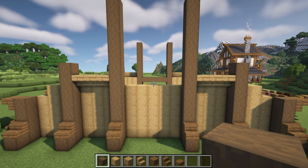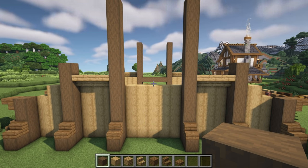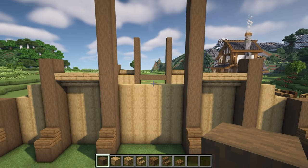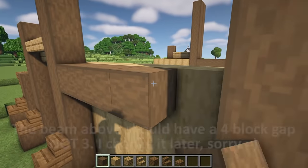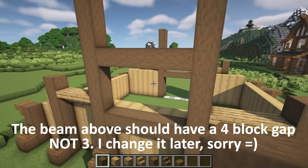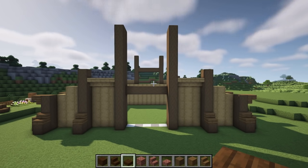At the back of the build we're going to add a beam using dark oak wood and place that on the fifth block up. We're then going to leave a three block gap and place another one on the fourth block above. Then we're going to make a start on the roof, beginning with the dark oak edging.